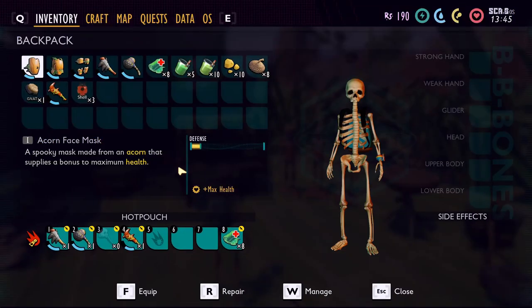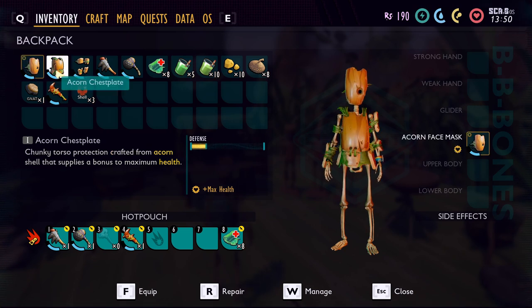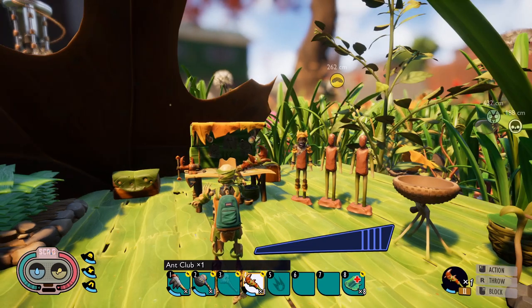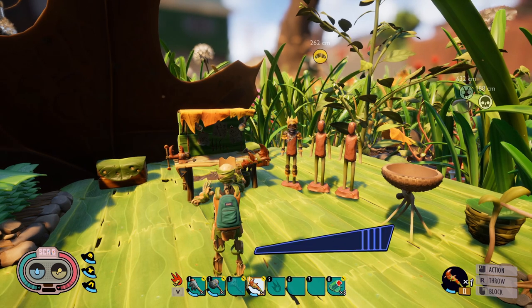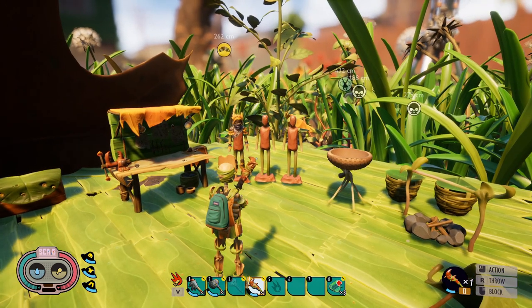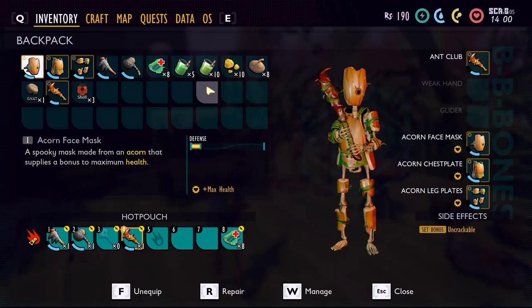First off, you want the acorn armor. It's going to give you additional health and additional block damage reduction, so when you hold up block you'll be able to hold it longer. If you take a hit or damage gets through because you don't perfect block, it won't hit you as hard because you have more health — that's going to help with your survivability.